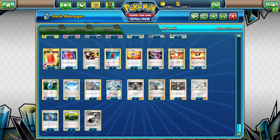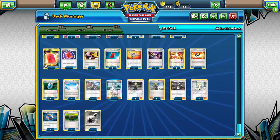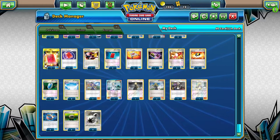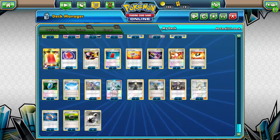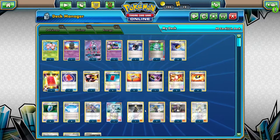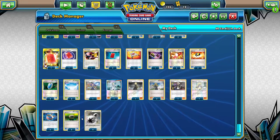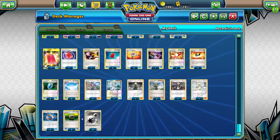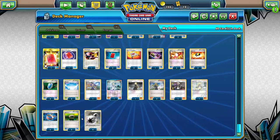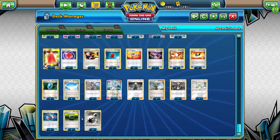Let's go on to your energy count — only four DCE. Did you ever have problems not having enough energy? There were points where my opponent used Faba — a supporter that lets you put an opponent's tool or special energy into the lost zone. There were times I was item locked, so I had to use my Special Charge to get those DCEs back into my deck. But when you're item locked, you can't really get them back.